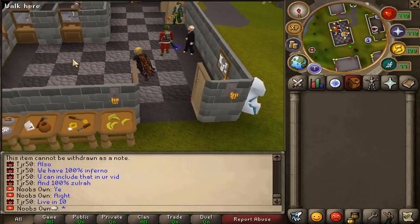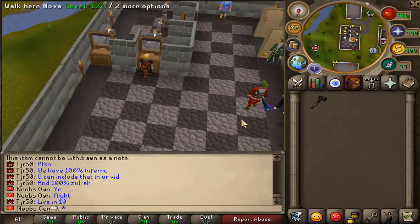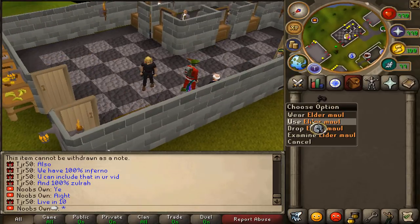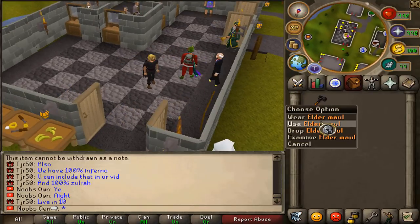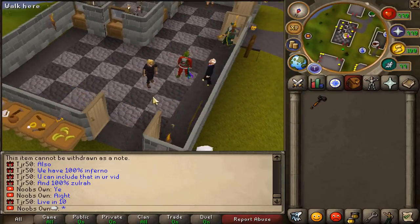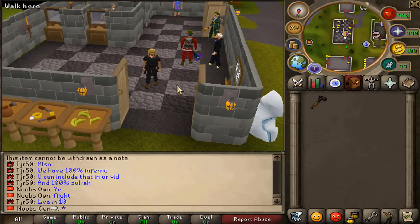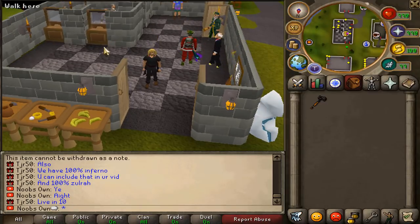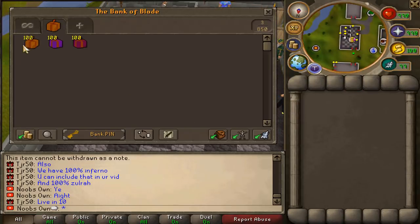Before we start opening the boxes, I have a surprise for you guys — an Elder Mall giveaway. This is a pretty big giveaway on the server. All you have to do to enter is like, subscribe, and comment your in-game name down below. Also make sure you've registered your in-game name before commenting so nobody steals your account name. Best of luck to everyone — I'll be picking the winner in about two days.